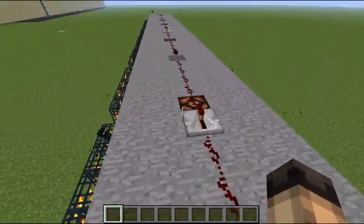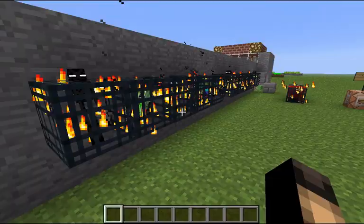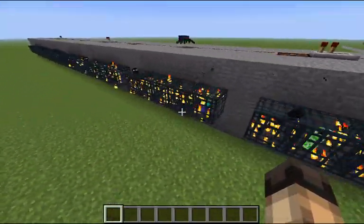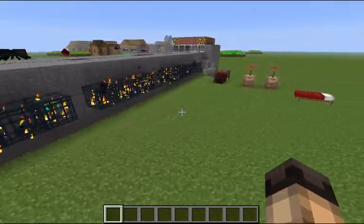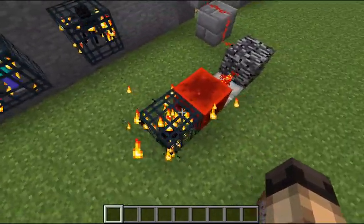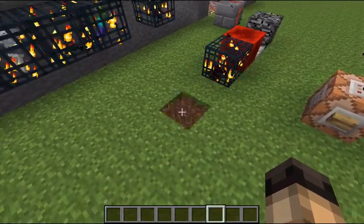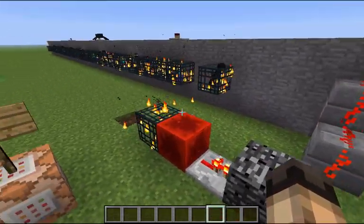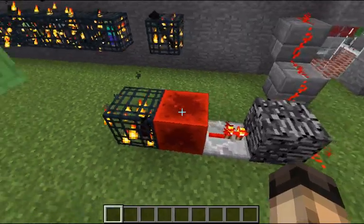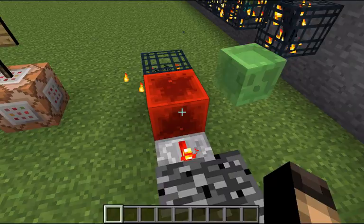Then it just leads up to a redstone current that goes above these lamps. Obviously this is a really extreme example of how I would utilize this trap. It's really cool because we used to be able to hook up BUD switches to mob spawners so that we could have a creeper spawn in a specific spot, hit a pressure plate, and then that would sense the player. But this is really compact, pretty easy to build, really small, and works every time.